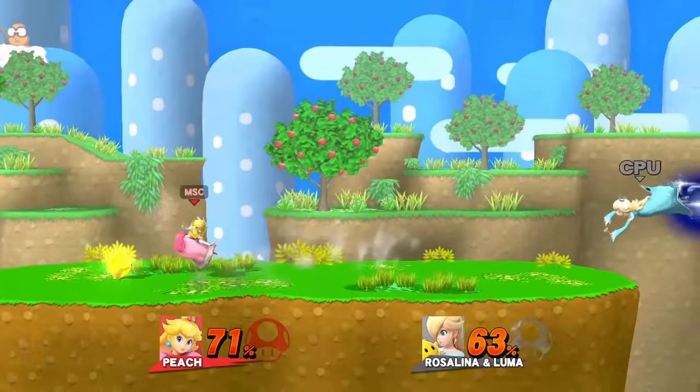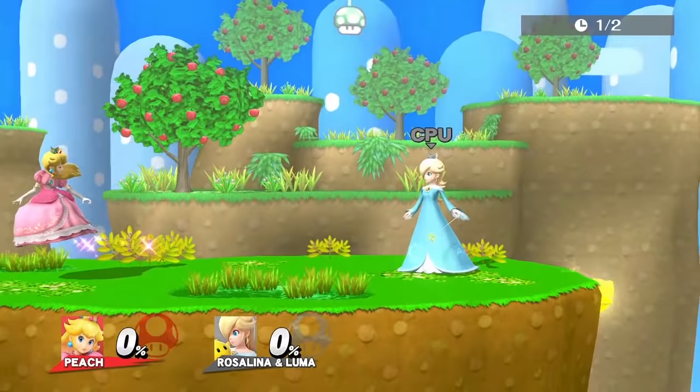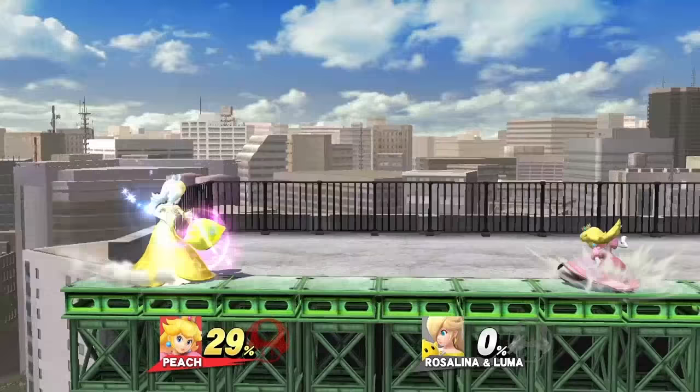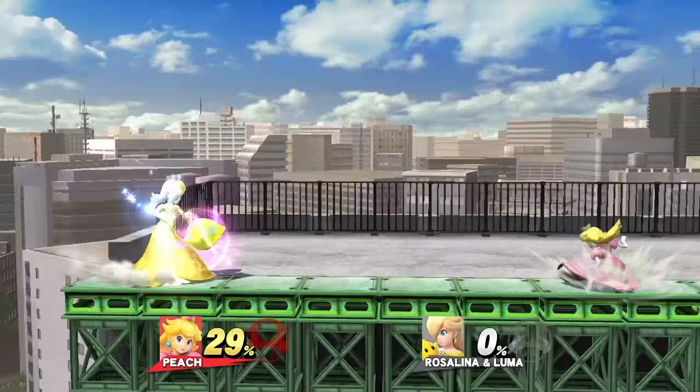Peach has a few really good moves. Her best one is probably side B, Peach Bomber — she bounces backwards after, making it really safe. Forward air is also really good since she can do it out of her float and has a lot of control over how far it goes. The racket and golf club from her forward smash launch Luma the farthest. For edgeguarding Luma, use up air. A combo she has is short hop down air into a double jump forward air.